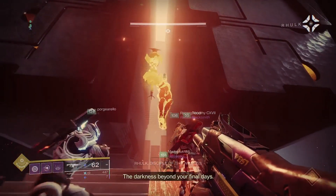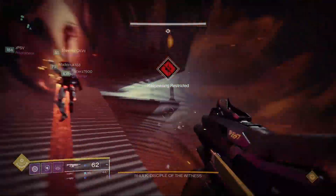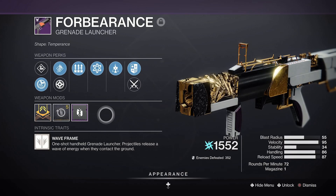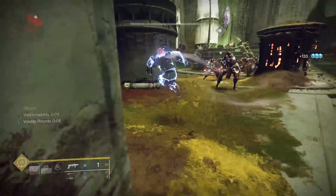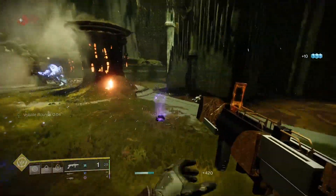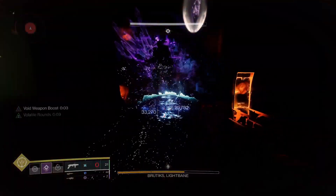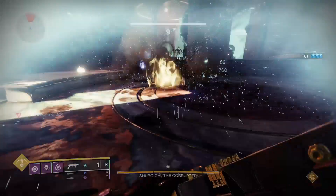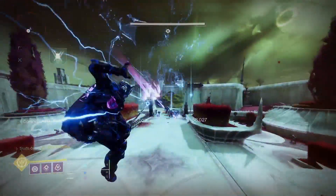The Vow of the Disciple raid is now live in Destiny 2 and with it there's a ton of pyramid themed raid weapons available. Forbearance is one of them and this new waveframe grenade launcher might just be lowkey the best one you can get your sweaty little mitts on. We've got all the details right here for this god tier grenade launcher as well as a quick and devastating void 3.0 build you can pair with it.